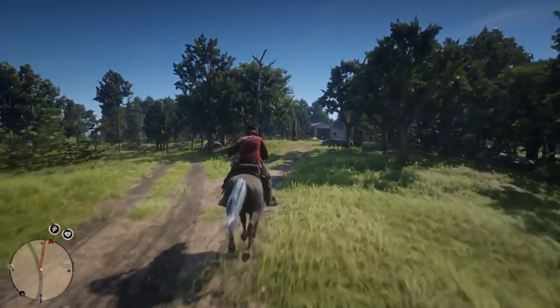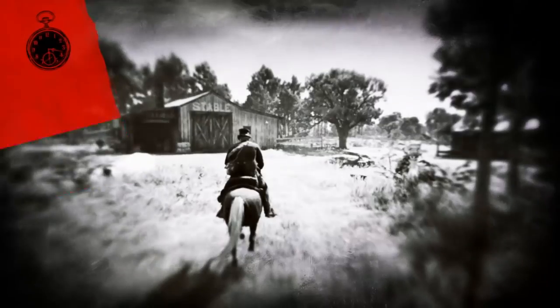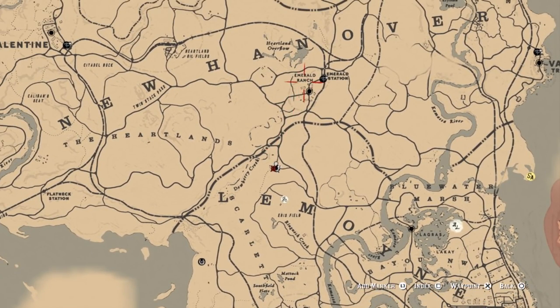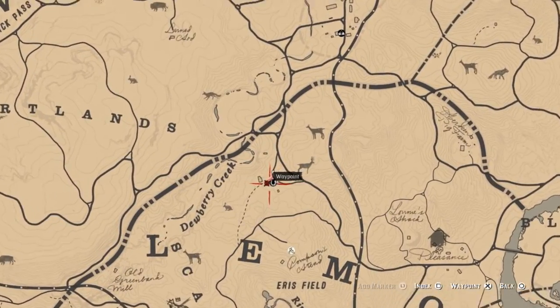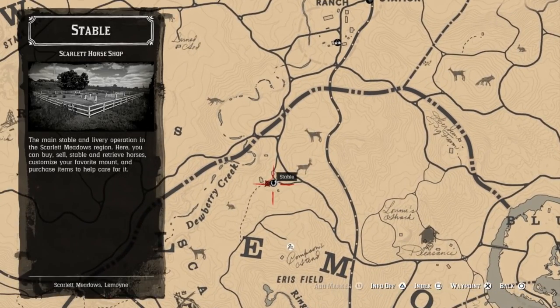We're going to go ahead and check them out the easy way by going to the stables here, which is just southwest of Emerald Ranch. We have to go to these stables just southwest of Emerald Ranch, and we'll be able to buy our Missouri Foxtrotter there.